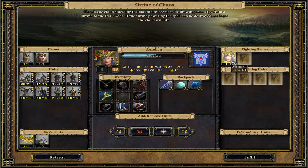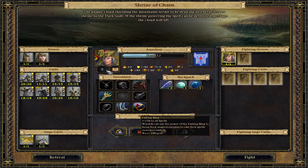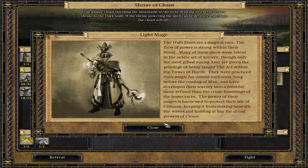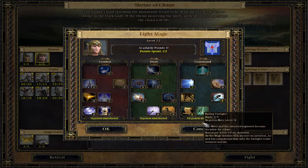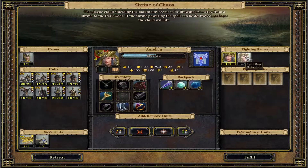Let me check because we have Aurelion — Aurelion is combat specced. She's mainly combat 15. The commander is mainly duel, so this one will be command then. There's no hero here so I'm going to go with the command one, and then we only have four units, which is not a lot.